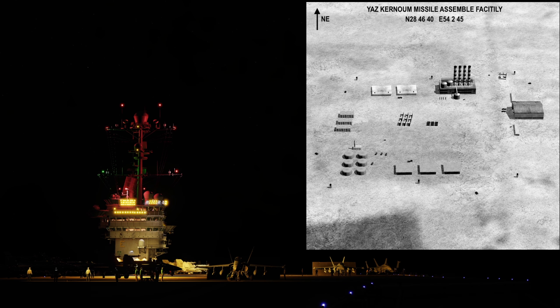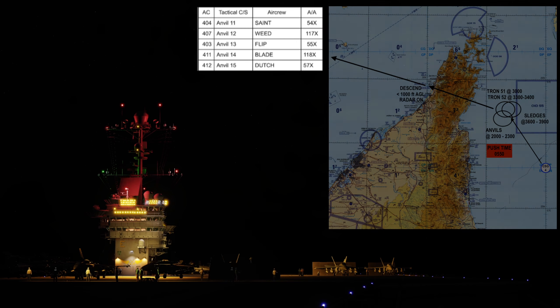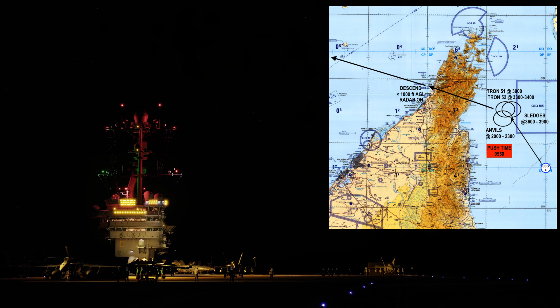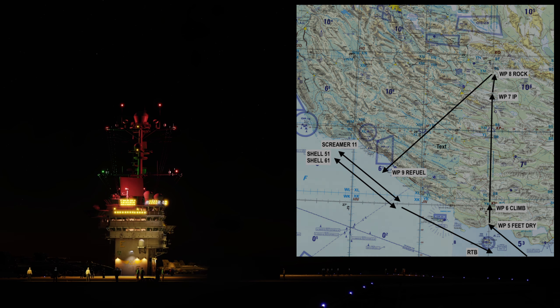Sledge and Anvil will be striking a missile assembly facility whilst the rest support us. We are in Anvil 1-3. All flights will rally and push all the way out to Iran without communications, staying low, as surprising the Iranians is critical to the mission's success. We're expecting SAMs in the target area, so Tron will cover us with electronic warfare and HARMs. Egress southwest and refuel at the magenta tanker track before heading home.